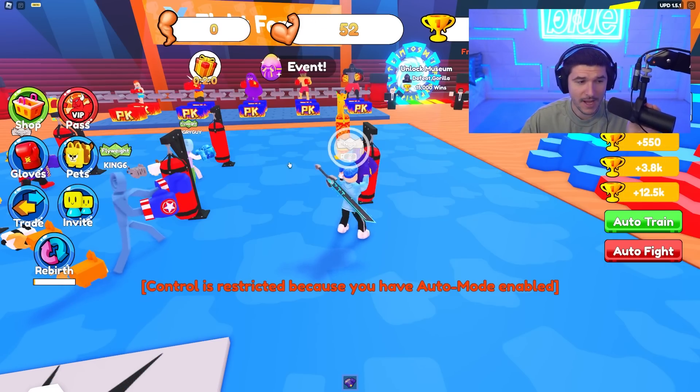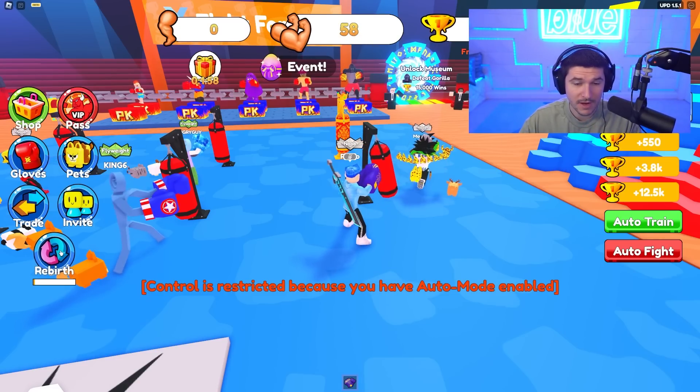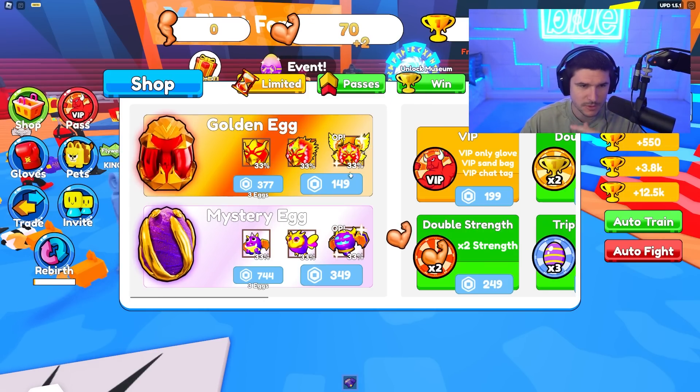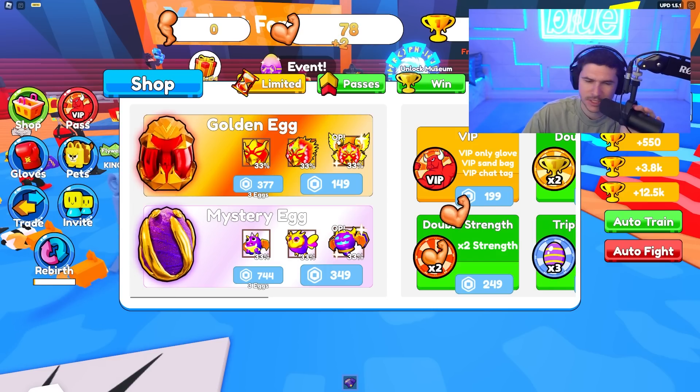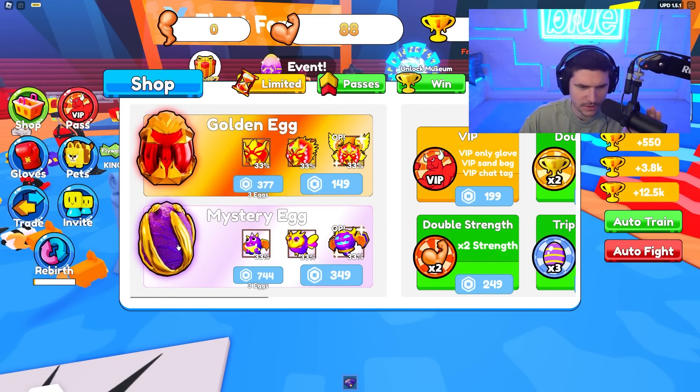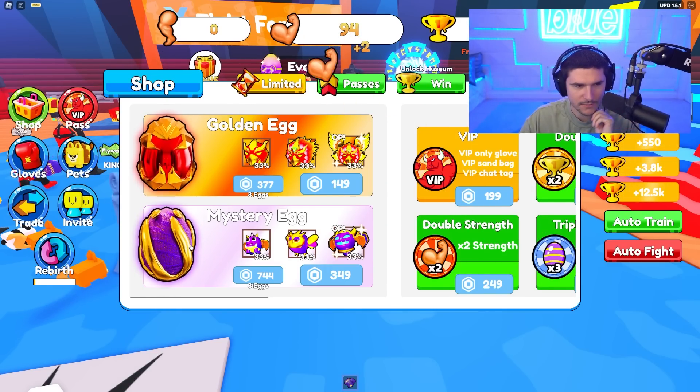These are my pets, if I had any. You can trade, you can invite friends. You could also rebirth, but we're going to probably skip rebirths for this episode. Then of course they have a shop, which actually looks just like arm wrestle sim — it actually looks identical. And this egg render looks scarily realistic, it's kind of creepy.